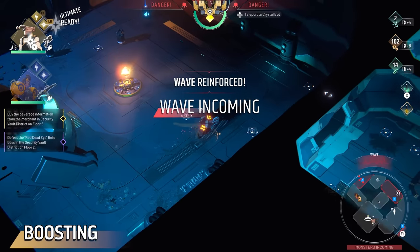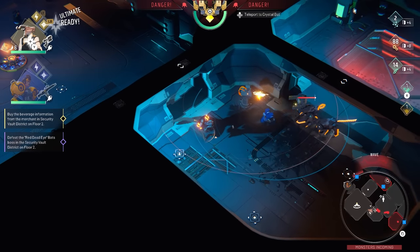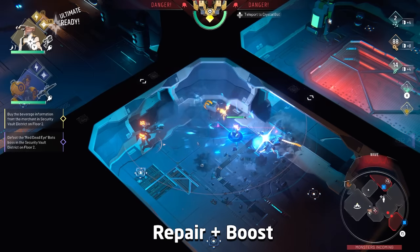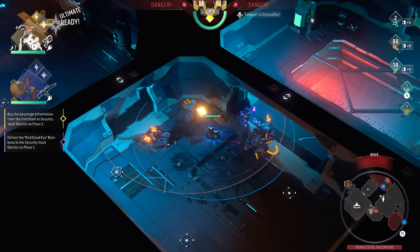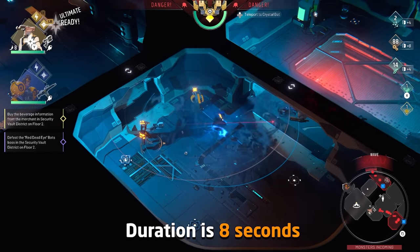The next tip is on the topic of turret boosting — more specifically the shove mechanic. As you know, there is a melee attack in Endless Dungeon called shoving that can also be used to repair your turrets and additionally boost their performance. When you shove a turret you'll notice that their barrels start to glow yellow, which is the indicator that your boost is active on them. It's easier to track the duration that way, and I believe it's exactly eight seconds, which does not increase.